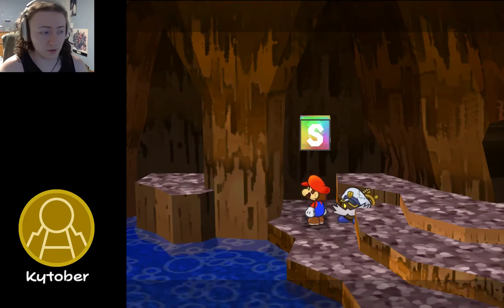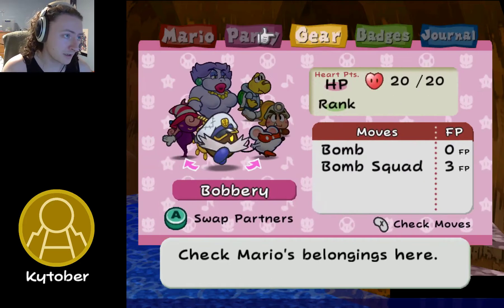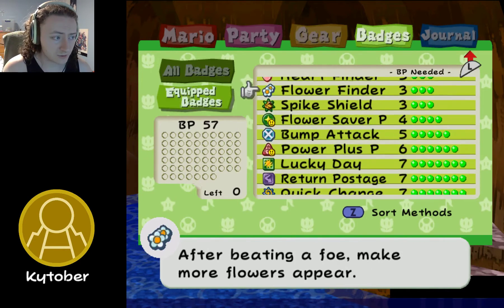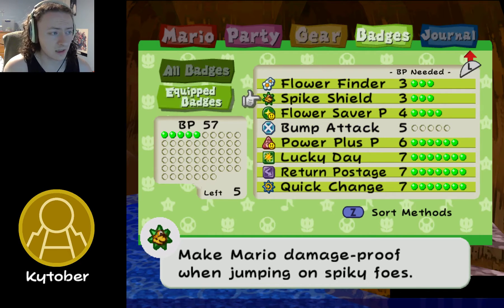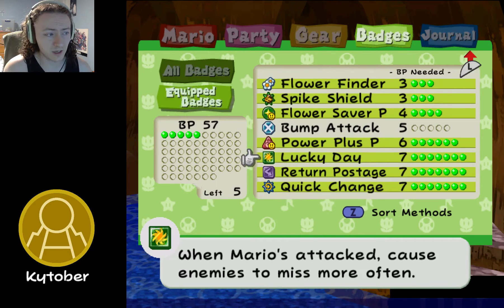What's up, it's your boy Kajaj, and we're back with Paper Mario: The Thousand-Year Door. Last time we left off, we got over here to the inside of the cave. And because this is going to be the actual stuff we're doing today, I thought we would perhaps make it a little bit better. Power Plus P — good.